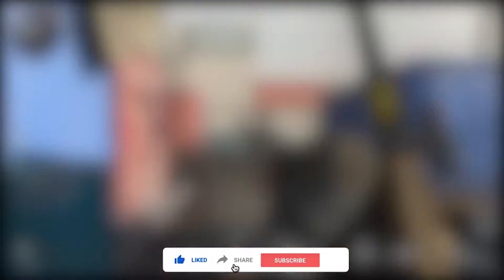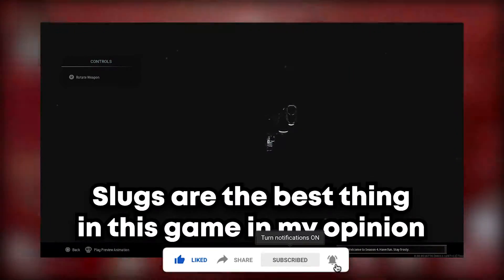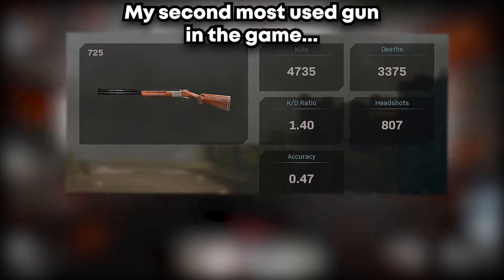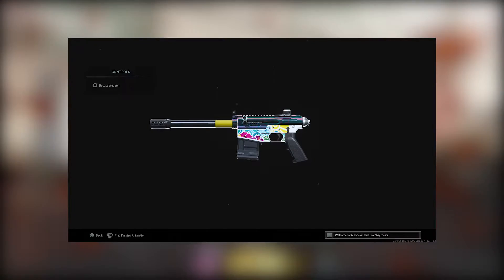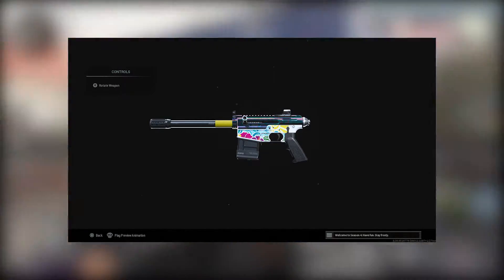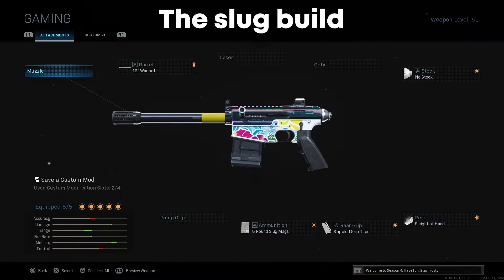What's up gamers, I'm playing some good old Modern Warfare and I found a new slug build that's pretty fun. I consider myself a slug connoisseur because I've used the 725 slugs a little bit, but the VOK Rogue with slugs and the right build on shipment is honestly just so much fun because it has insane movement speed.